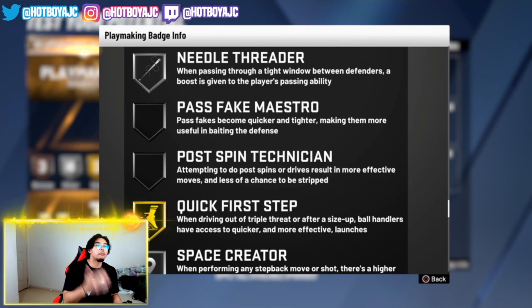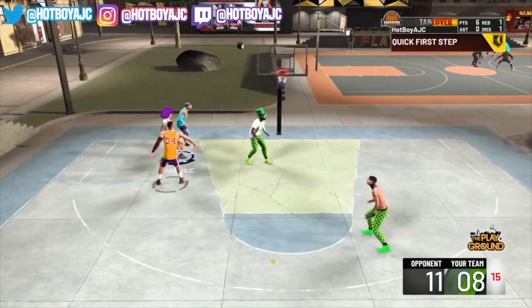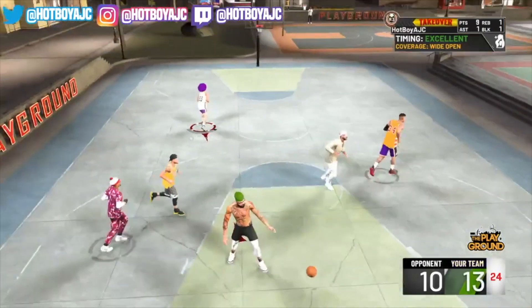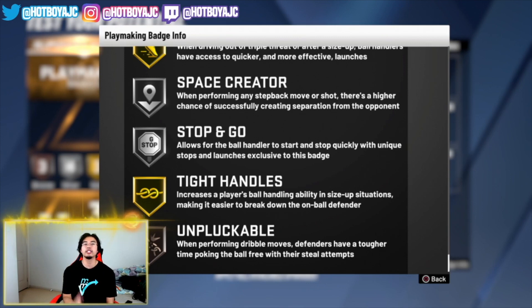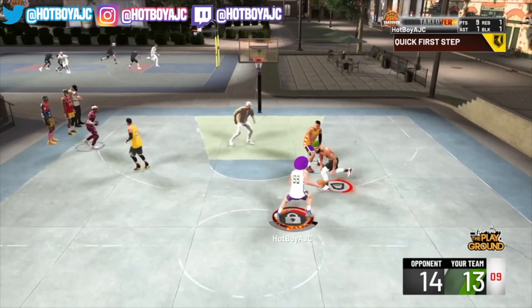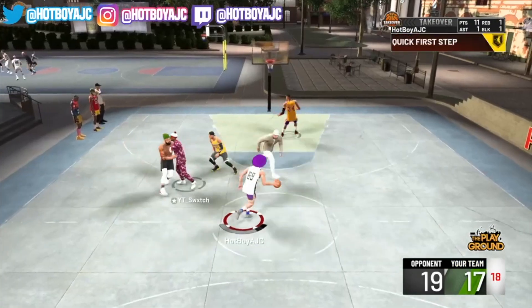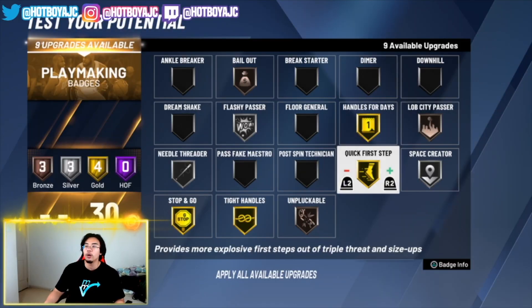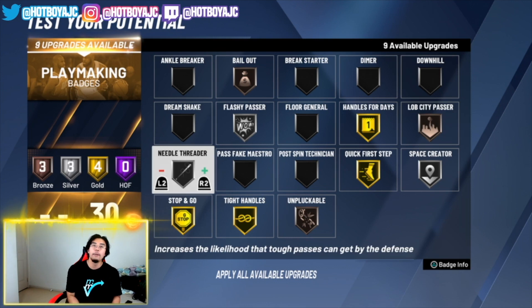Next is Needle Threader: when passing through a tight window between defenders, a boost is given to the player's passing ability. This is really important for guards trying to pass into a big man inside the paint when there are too many bodies — sometimes the ball hits someone and gets stolen. Having Needle Threader on silver helps you get that pass through on the dime. And Stop and Go allows a ball handler to start and stop quickly with unique launches — it works well and helps speed boost when Quick First Step doesn't activate.